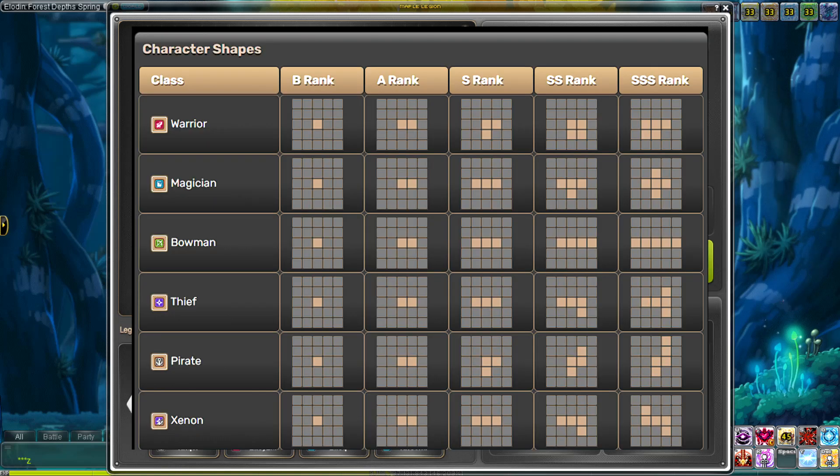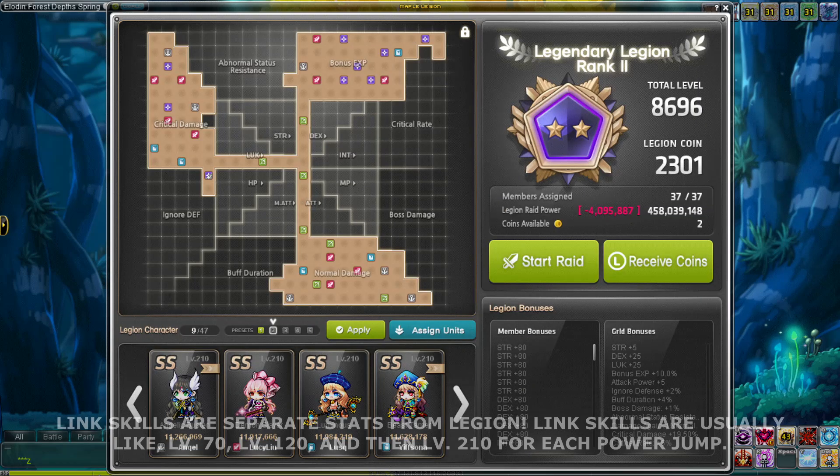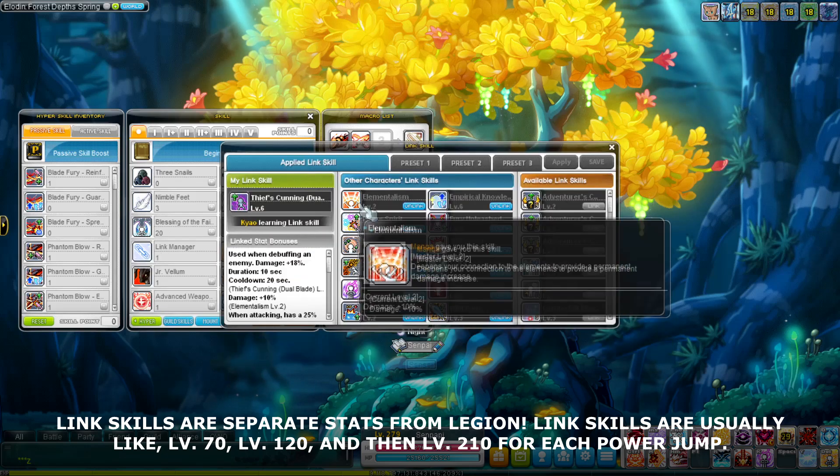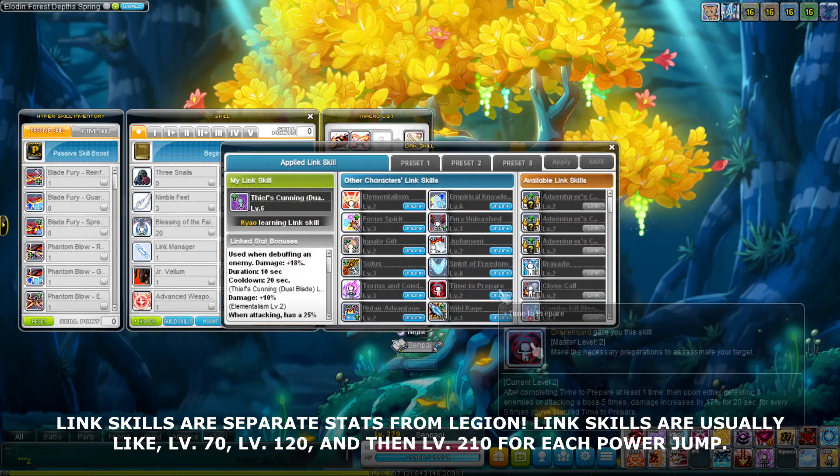Basically it's Tetris — the way you do it is Tetris, and every single character is one block. Legion is completely different from link skills by the way — link skills are from every character, while legion blocks give you character-specific bonuses.